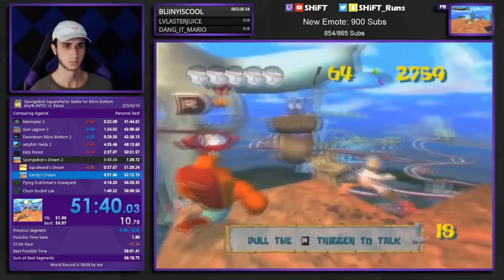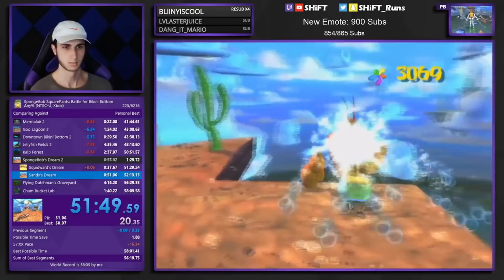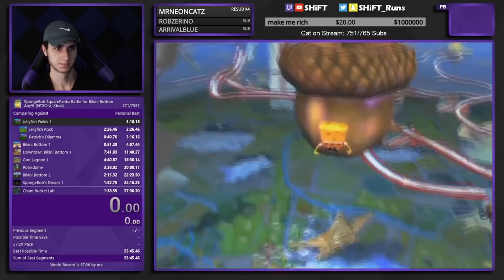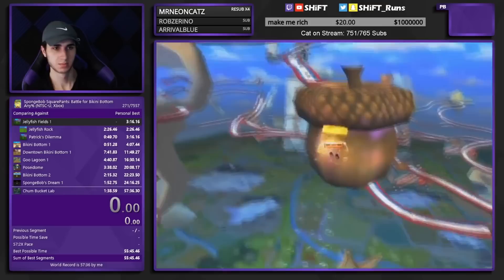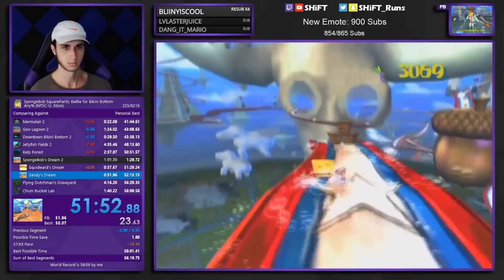Unfortunately he loses that time plus 7 seconds coming out of the second part of Jellyfish Fields. Upon entering Sandy's Dream, Shift is about 8 seconds behind his 58:09 pace, and his best possible time is just barely over 58 minutes. The community dubbed a trick at the end called Fast Nut, which at the time was considered to be TAS only. It's a 1-frame bash boost off of the slide which allows you to get the golden spatula on top of the acorn very quickly — also considered to be position-perfect in precision, with no useful setup regarding frames or angles. The only way Shift could achieve a new PB is to hit it flawlessly, so there was no harm in going for it.